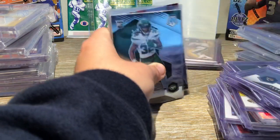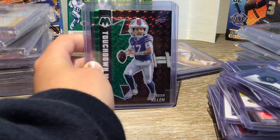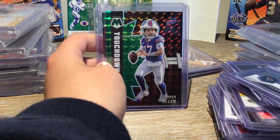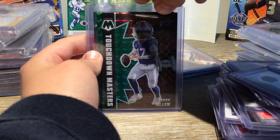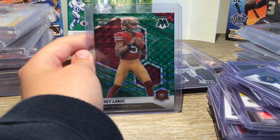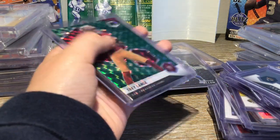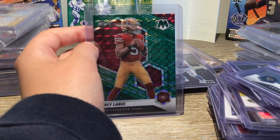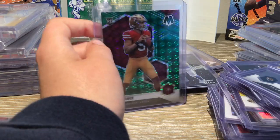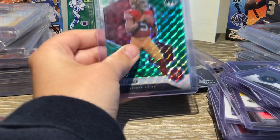Those are just some good cards that I got from the Mosaic Blaster. And now I have a card that I pulled from the Blaster that I was super proud of — it covered the cost of the Blaster, which is always nice to have. So we have a Trey Lance Green Mosaic Rookie Card. Beautiful card. Definitely my favorite card I have right now. I pulled it in the second-to-last pack and I was so excited. It's just a great-looking card — my favorite addition to my collection.